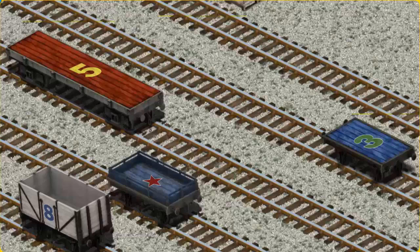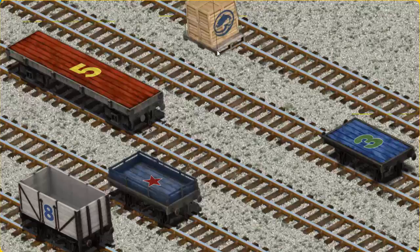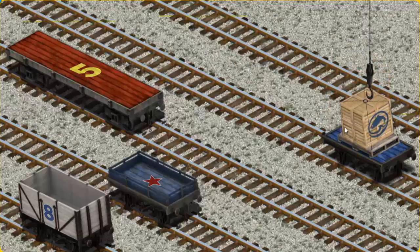Now the cargo must be loaded. Help Cranky find the blue flatbed with a green number three. There you go.